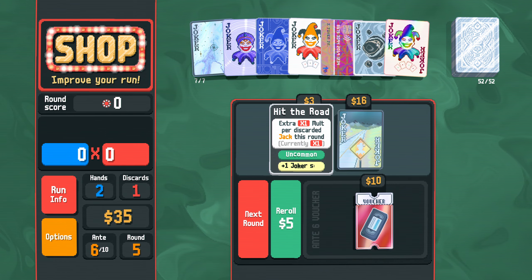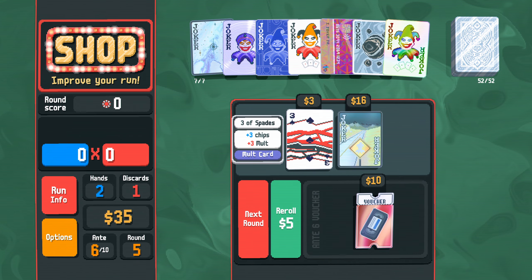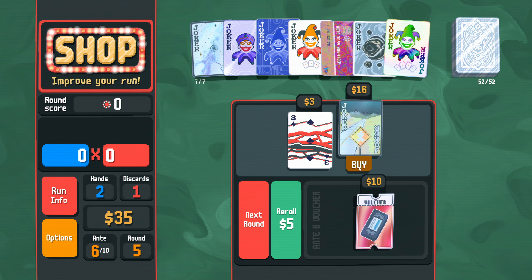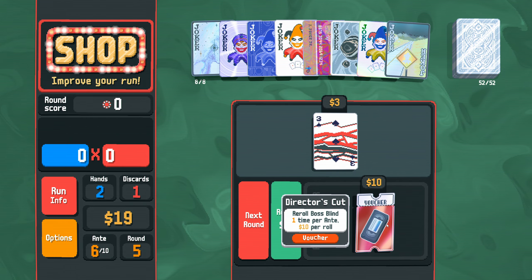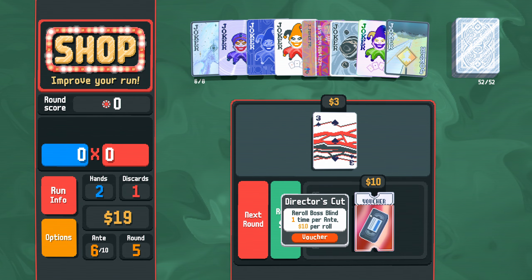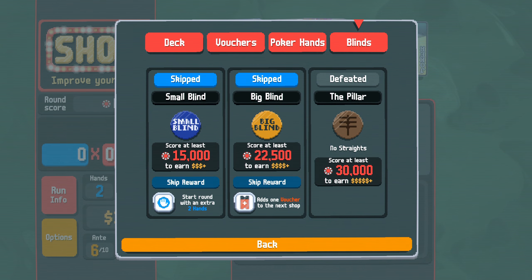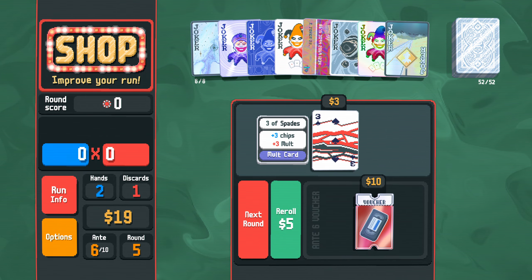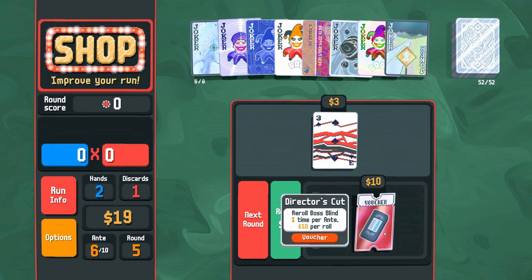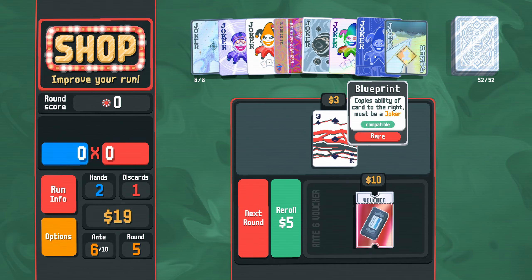It's a negative Hit the Road Jack — that's incredible! So we buy this, obviously. Extra 1x multi per discarded jack this round, currently times 1. We could take the chance to reroll boss antis. What's our current boss? Run info, blinds — no straights — defeated. Skip, skip. Okay so this is not what we are about to face. Do I care about a 3 of spades? I don't think I do. Do I care about rerolling boss plans? I'd have to sell something to afford this, and it's probably going to sit there for a while.